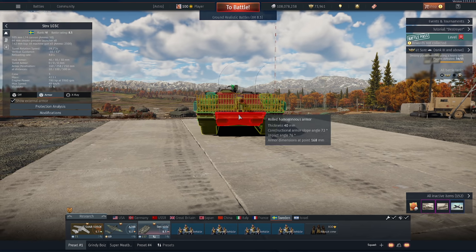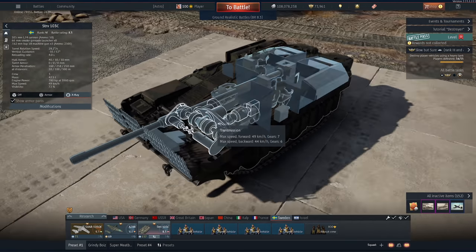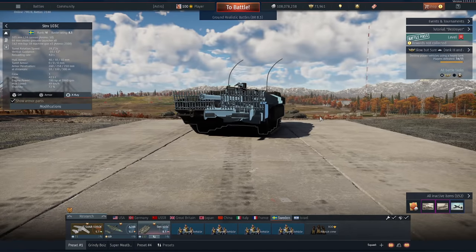What is even worse, if it was worse than death, is that the engine and transmission are straight up front. And if one of these things is damaged, you can no longer traverse your hull. So you're defenseless while they just shoot the crap out of you, and that's not a very fun experience at all.